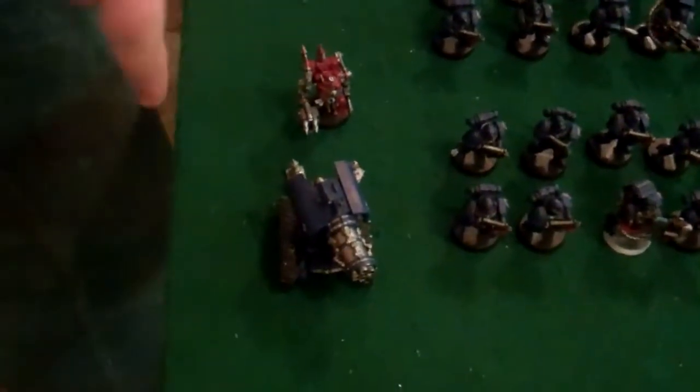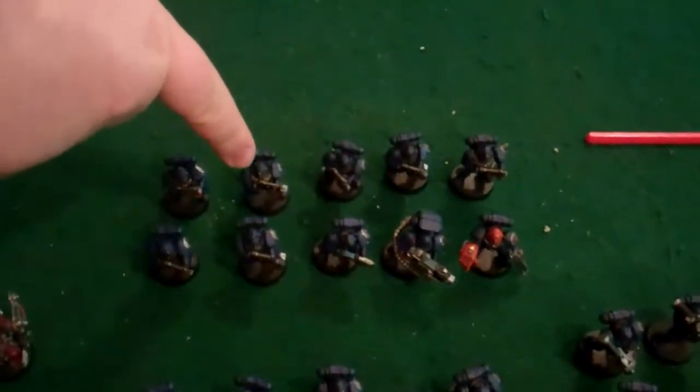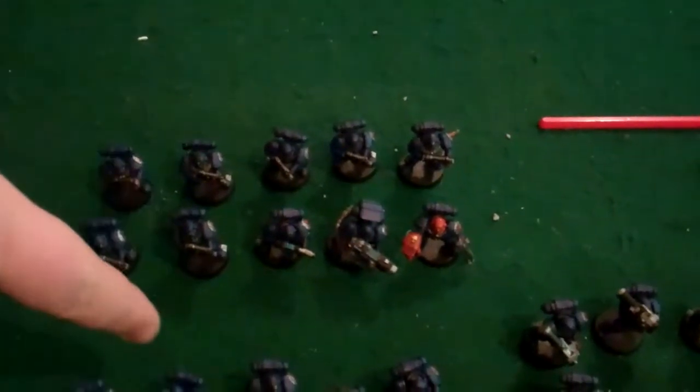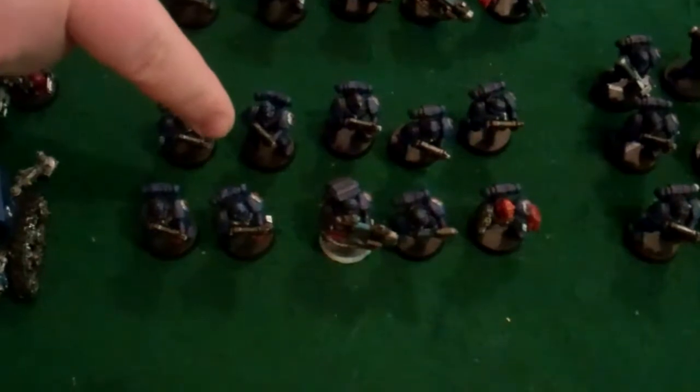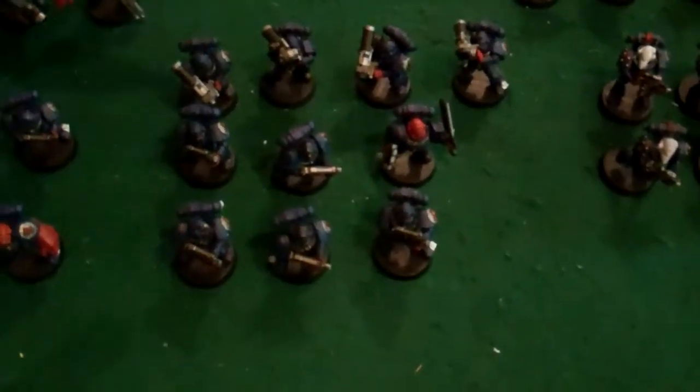Going over to the Crimson Fists — Paul takes three of his lists. I have a Thunderfire right here. Back here I have a Tactical Squad with a Plasma Cannon and Plasma Gun; the Sergeant has a Power Fist. Same thing — Plasma Gun, Plasma Cannon, another Tactical Squad with a Sergeant with a Power Fist. Over here, Devastator Squad with four missile launchers; the Sergeant doesn't have a Power Fist but has melta bombs.